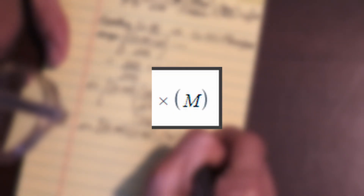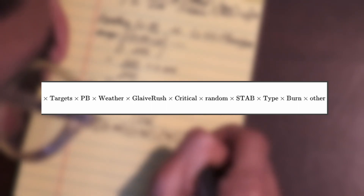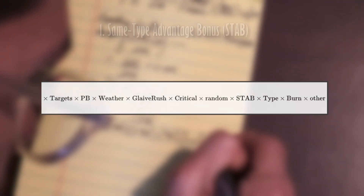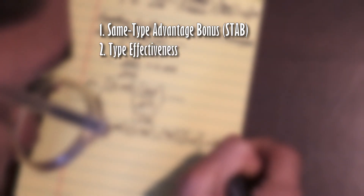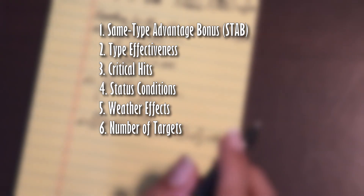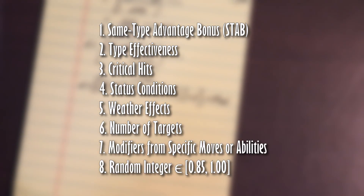The last part is the modifier, represented by M, which by itself is a separate equation. Basically, the modifier is a product of all the different multipliers a Pokémon can receive. These multipliers can be any of the following: same type advantage bonus, type effectiveness, critical hits, a status condition, weather effects, the number of targets, other modifiers from specific moves or abilities, and a random integer between 0.85 and 1. In basic terms, all of these stack.